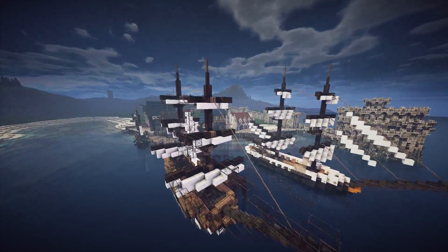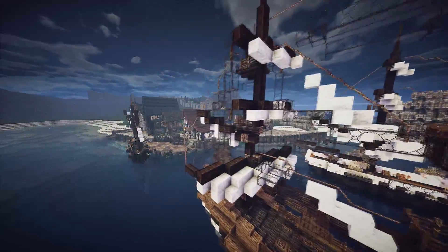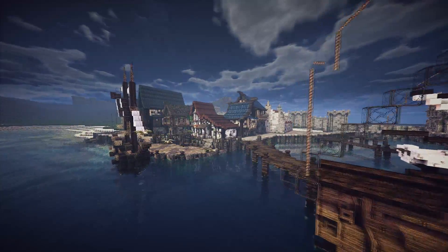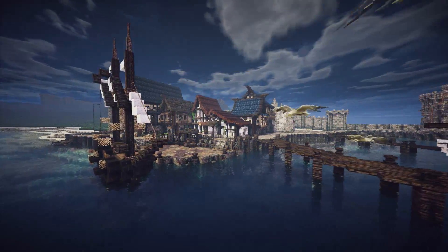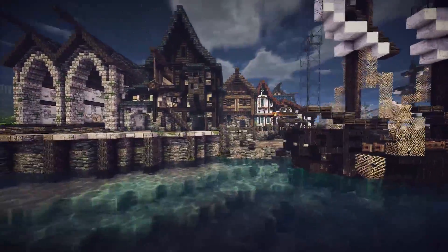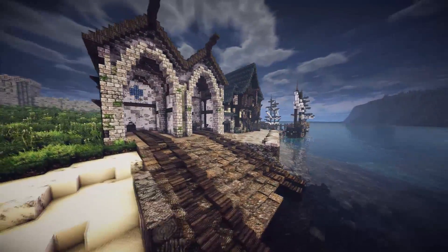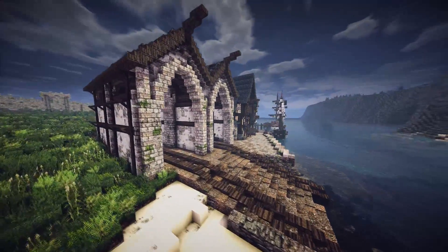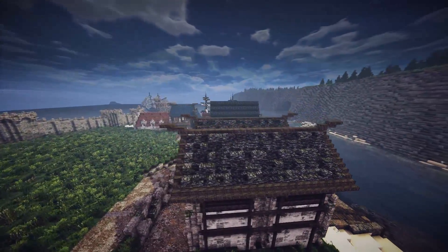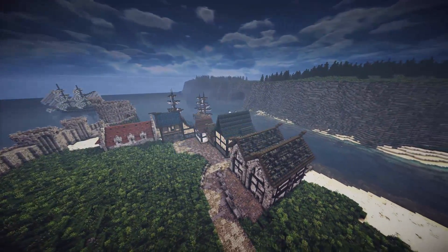Probably next episode, what we're going to do is we're going to start building onto the area behind these houses - it's whether we build a marketplace, or we could build some of the trade workshops, things like that. You can see the front there - this is my kind of favourite bit. We've got the ships being built inside there. Most likely we're going to have another area for ships and bigger ships. So, thanks for watching guys, I'll see you on the next one.